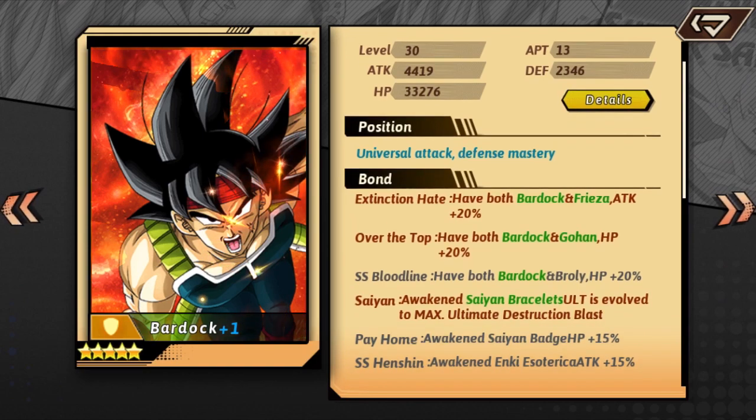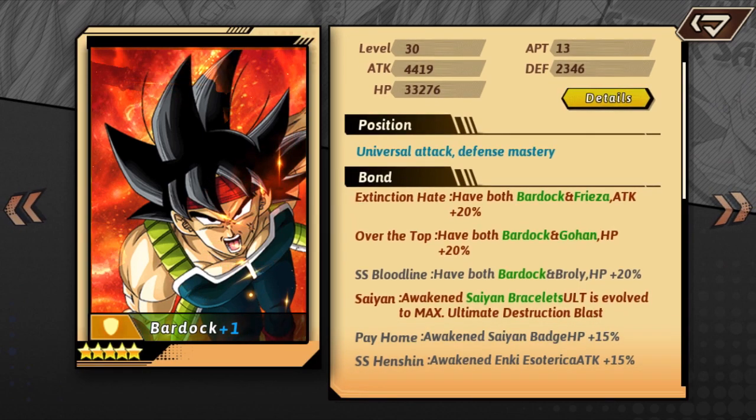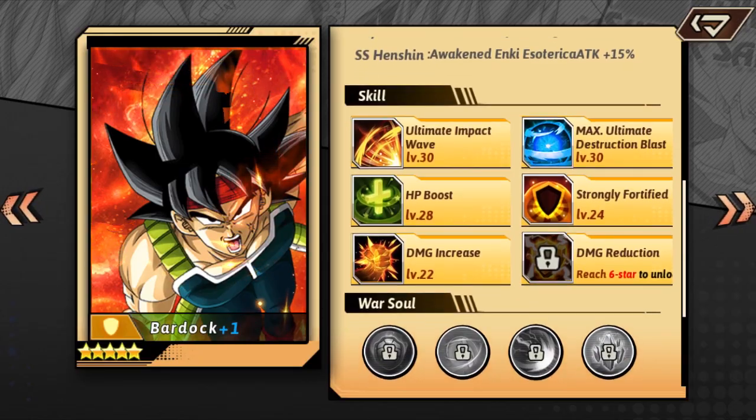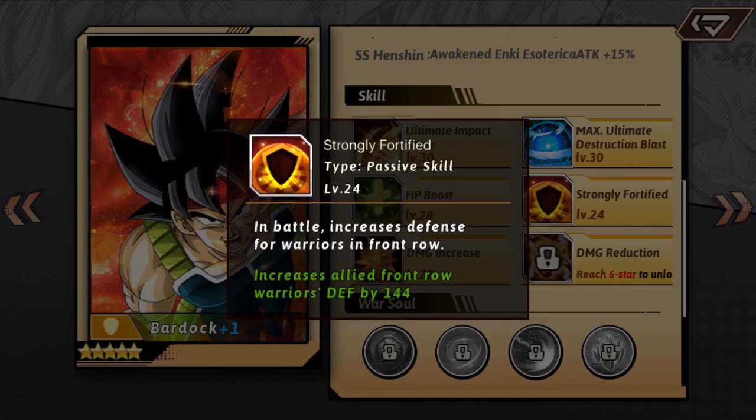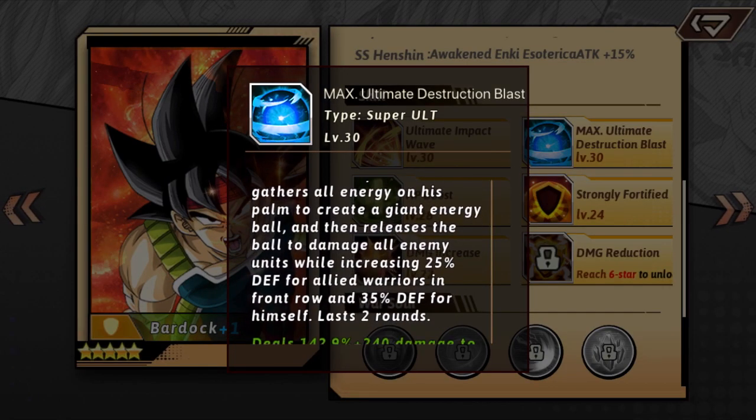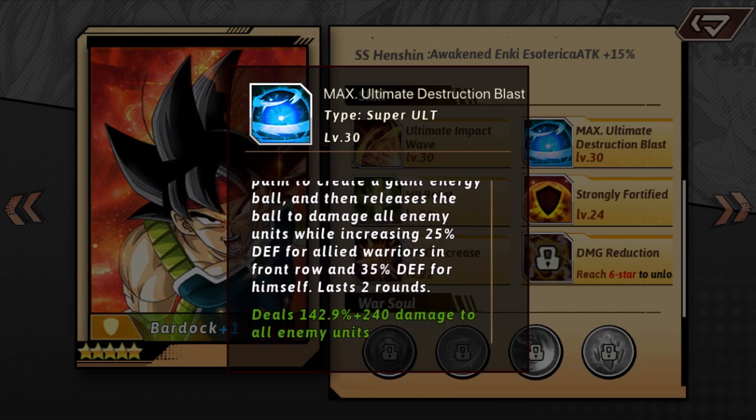Starting off, you can see his links with Frieza and Gohan — those are the only two I have for him. Now going to his skill, it increases defense for Front Row Warriors. His ultimate attack is AoE and increases defense for Front Row Warriors by 25%, and 35% for himself.